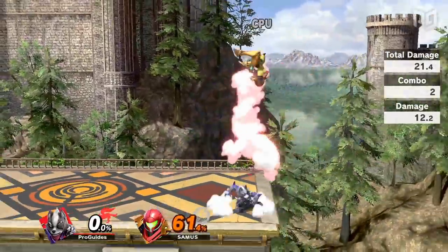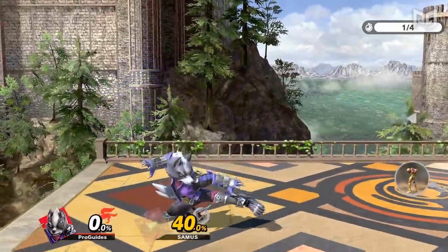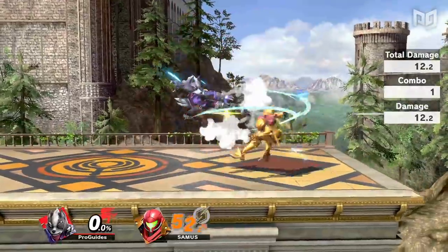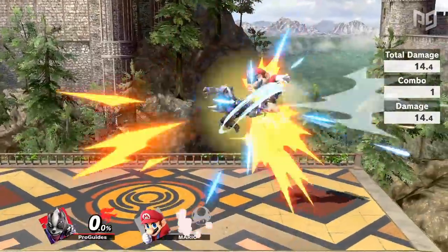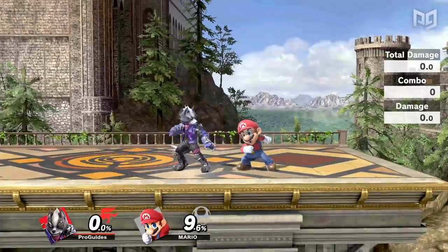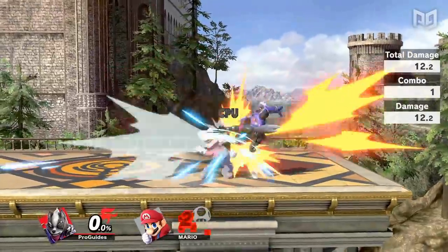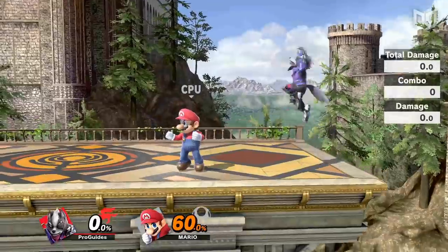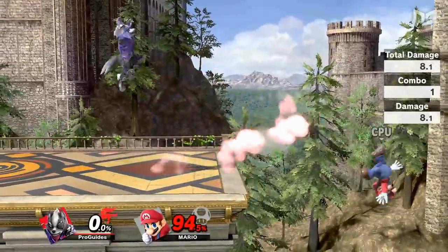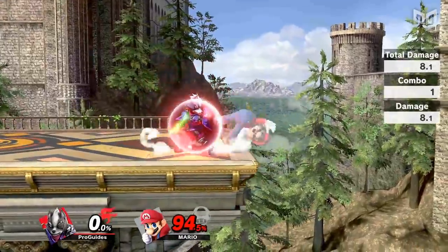Wolf is an amazing fundamental character, and his neutral air is a multi-purpose tool that's a great option in many situations. It's quick enough to use as an out-of-shield punish or retreat with to escape close quarters. In neutral, Nair is a great anti-air and spacing tool, as its long active frames and low end lag make it easy to hit with and difficult to punish. It leads to so many combos as well, comboing into grab at early percents and dash attack at higher percents. Nair also sets up for tech chases that can net Wolf early KOs with his deadly down smash, and is a phenomenal edge trapping move, easily covering multiple options at once.